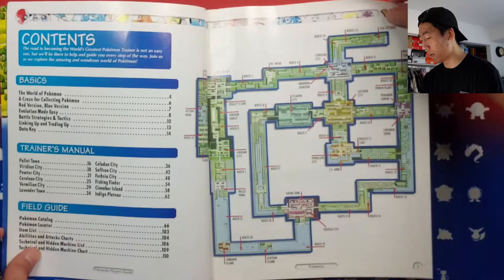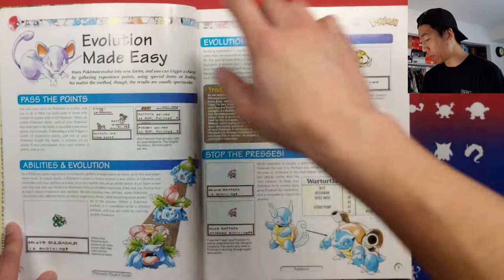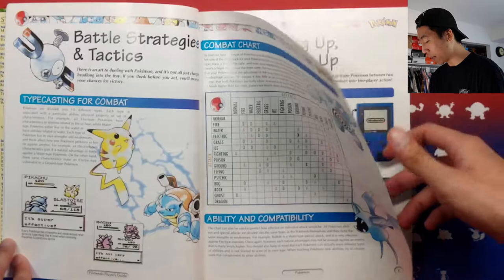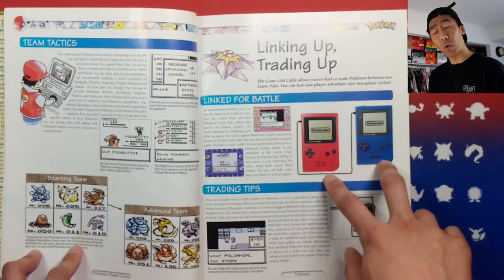Obviously we have the contents, a general map of the game itself. The 'World of Pokemon' gives you an intro. Just looking at this artwork — the Venusaur line, the Blastoise, the Rattata, the Alakazam — that artwork I believe is for Team Rocket. Just so iconic, all these artworks. We have the Poliwrath, Zubat, Red checking his PC, and the original sprites from the games. It wasn't even Game Boy Colors, it was Game Boy Pockets.